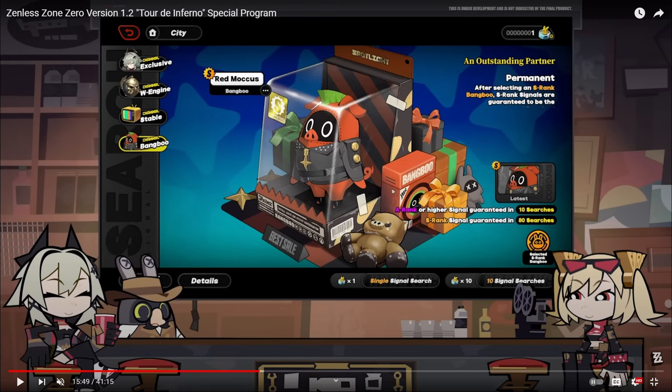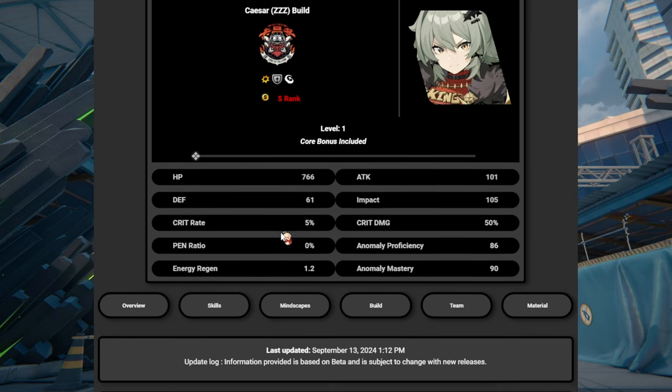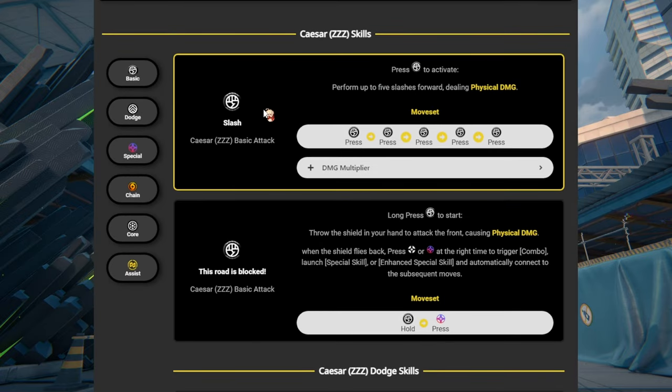Since it is a discussion and thoughts video, we can't skip their kit. This is Caesar and Bernice's info from the beta. Looking at Caesar's stats, her impact is actually pretty high at 105. Going to level 60, her impact is increasing, which means impact is going to be her main level-up stat. These are her stats without W engine or discs.